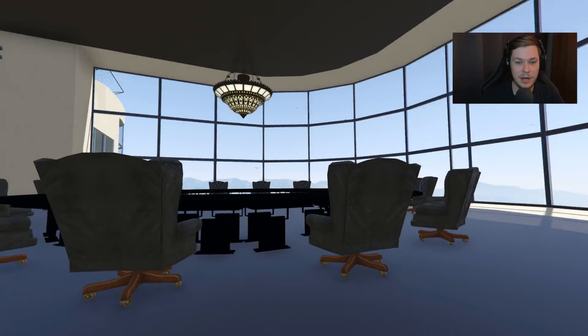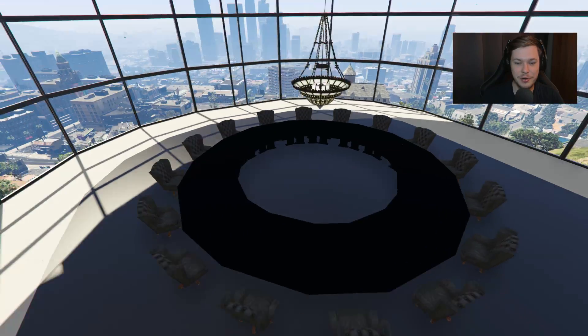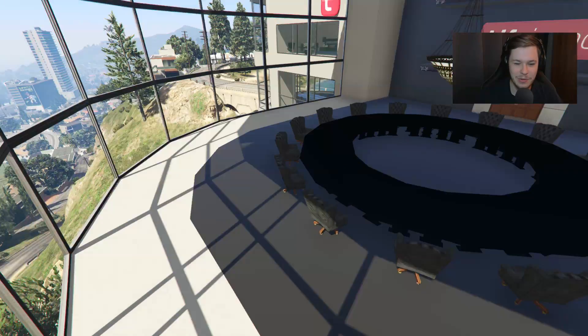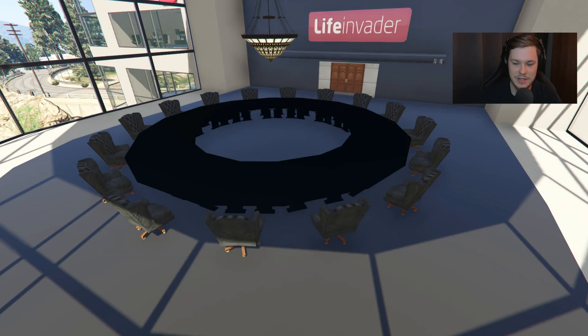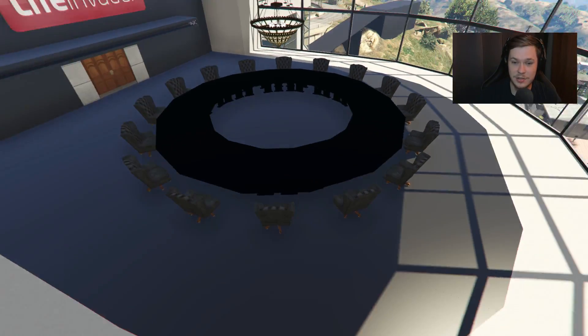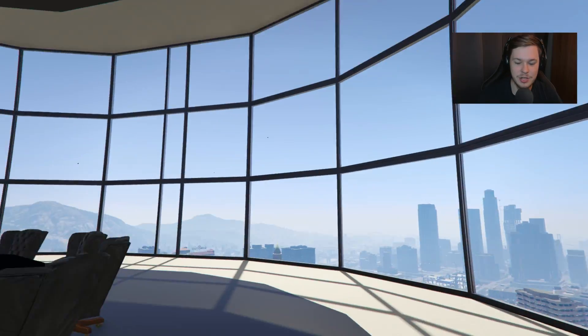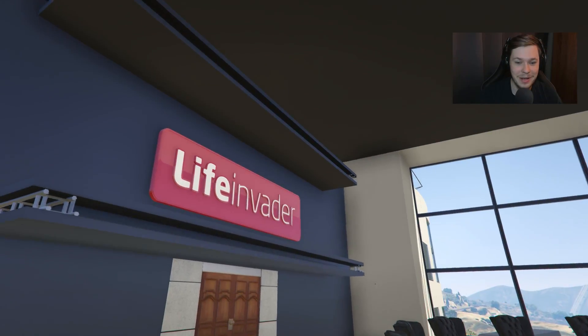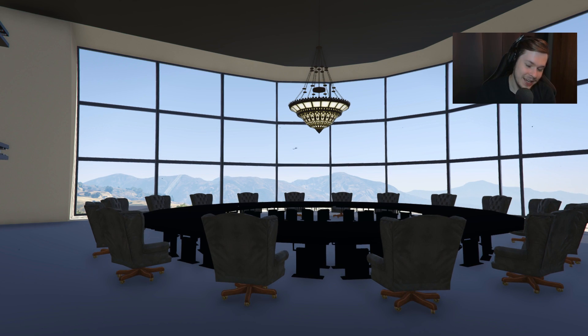Through this door is a humongous conference room. This straight up reminds me of some kind of world domination room — like mass villains come here to decide how to destroy the planet. But you gotta remember this is the Life Invader house, kind of like the GTA version of Facebook. Look at this — massive conference room, big chandelier, beautiful views. That's pretty impressive. This guy every single time he makes a house mod it's phenomenally good.